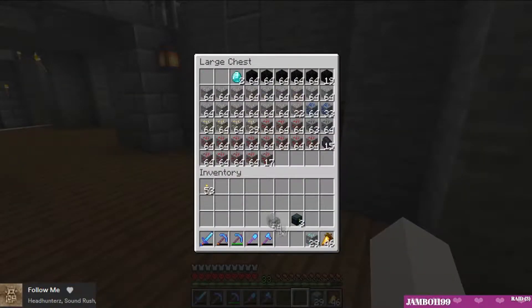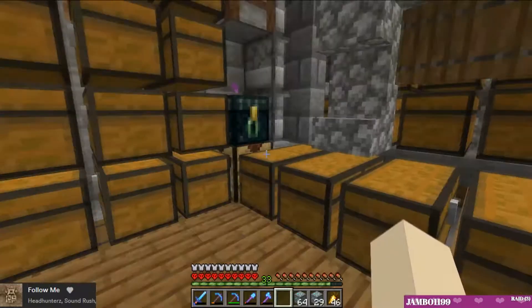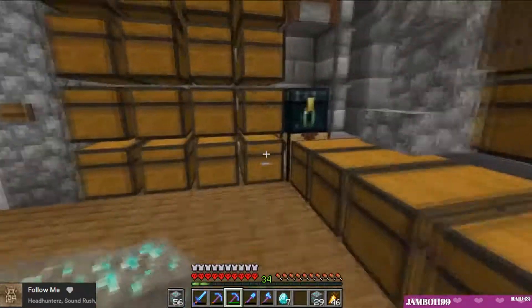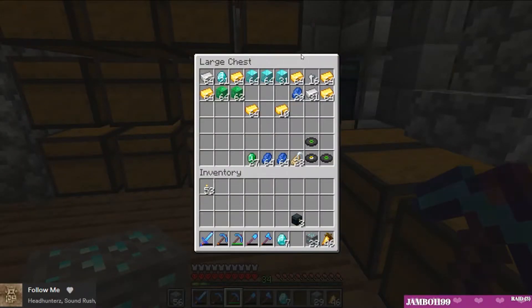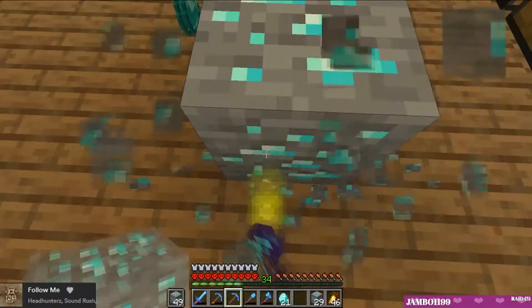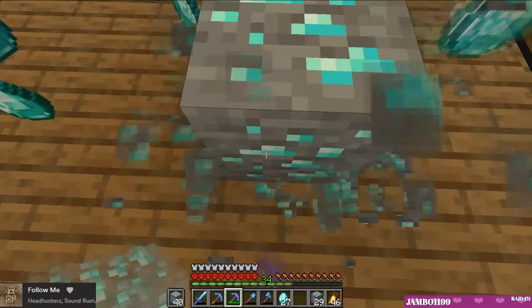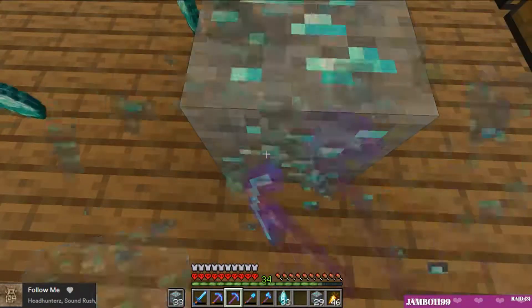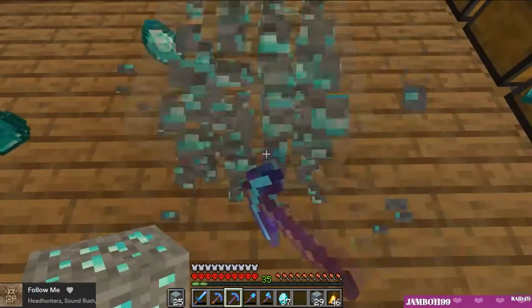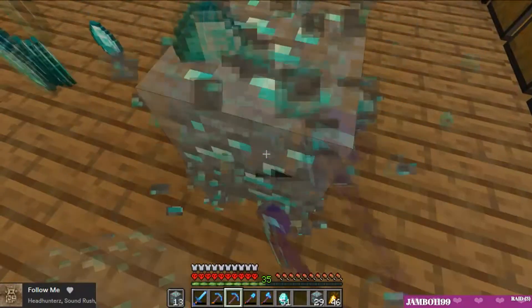We can set that aside for a side project later down the road. This diamond ore can get converted into diamonds - why not? We've already got two stacks and 31 diamond blocks. We need just under three stacks and 48 or something like that to have six beacons on a beacon base all out of diamond. That's kind of a small personal project I've had going since I started the world, so we're going to convert all this over.